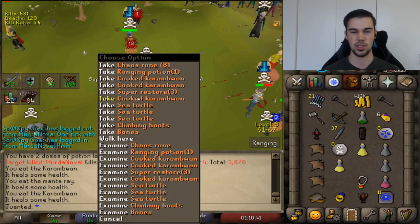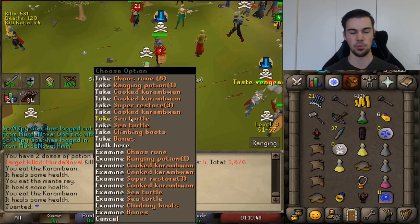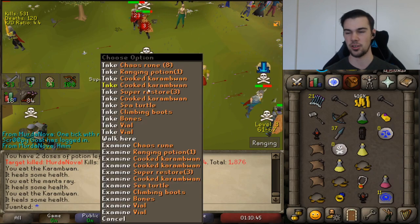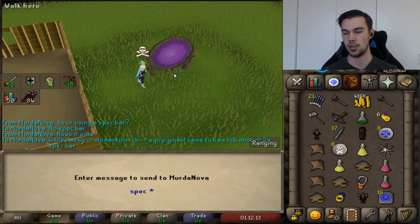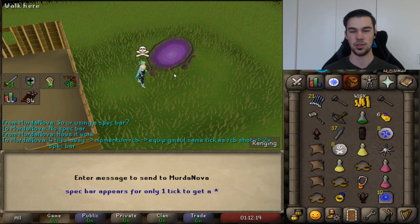This is what I run into time and time again — people just PMing me "reported," people PMing me saying "you're banned, you're using a legal spec bar plugin, you're AHKing." And that's why I want to make this video today. I want to divulge and explain how this combo is possible. It's really not that hard to pull off, and I think most people should be familiar with it in 2020.